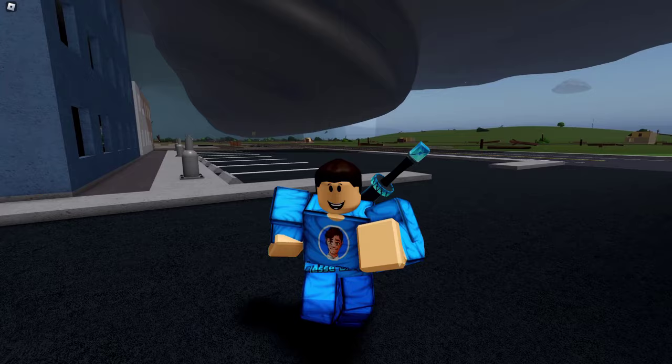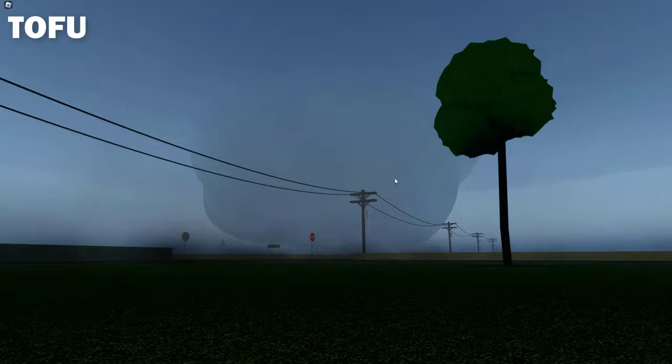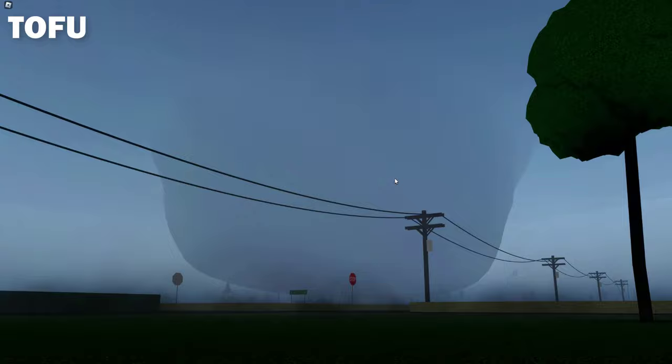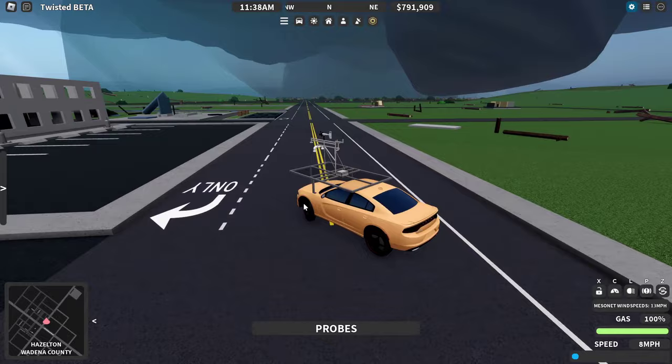There's a new storm forming in the south part of the map. I just walked out of the National Weather Service and that thing is right there — it's right on top of us. It's causing ground scouring. The roar is getting pretty loud. I'm bringing the camera around towards the airport. There's just weak ground scouring over there. This is some intense damage.